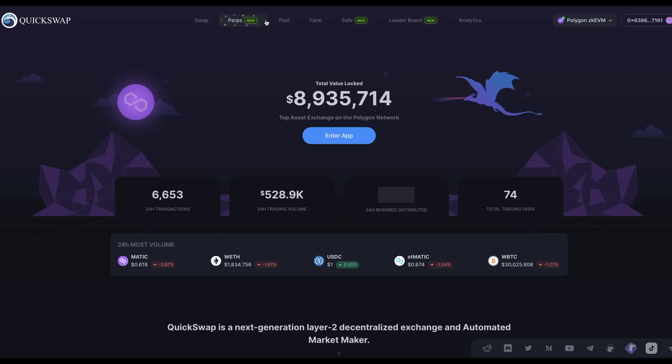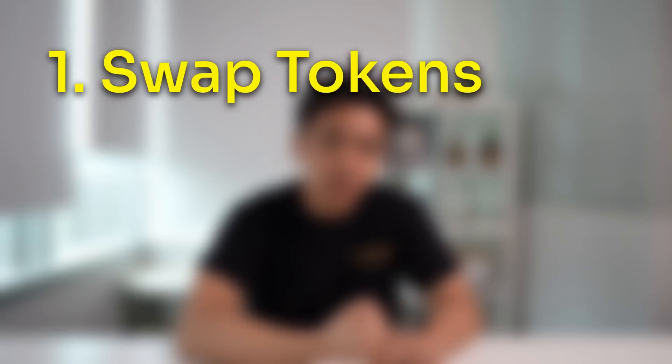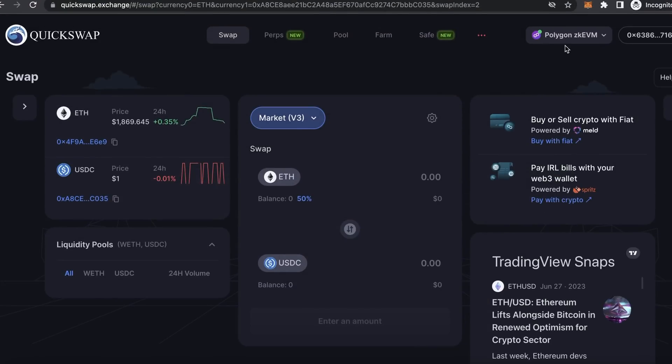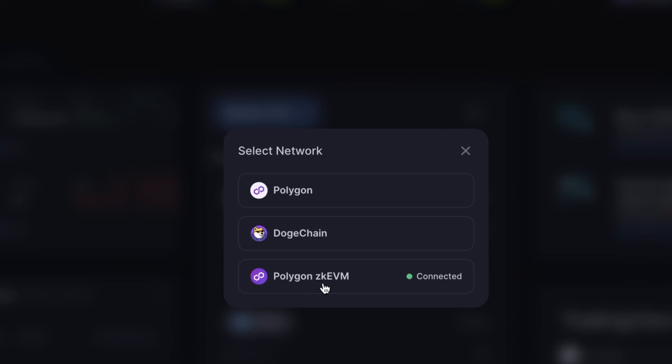There are a lot of things you can do on QuickSwap, but if you're only looking to qualify for the airdrop there are three things: you can swap tokens, provide liquidity, and yield farm. If you don't have a lot of ETH, this is the best strategy to use right now. Once you're on QuickSwap, make sure the network is set to Polygon ZKEVM, not Polygon Mainnet — these are completely different.